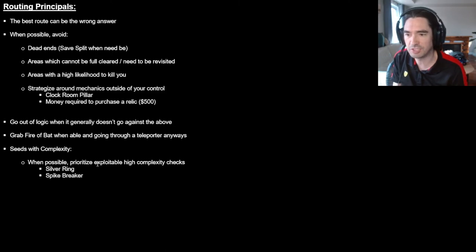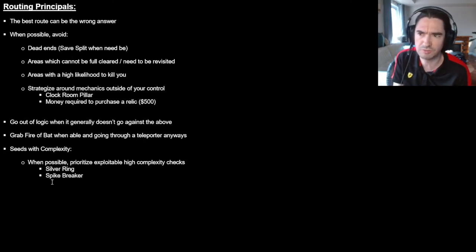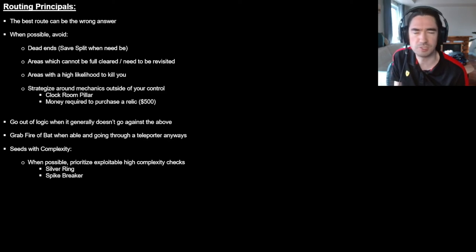With seeds and complexity, you ideally want to get the last Vlad as soon as you can and avoid doing fetch quests, even if you don't have all four. With complexity, we want to prioritize higher complexity checks, especially exploitable ones — that's Silver Ring and Spike Breaker. Prioritize those when you're able to and hopefully avoid fetch quests later. These are my general principles. If you're avoiding these pitfalls as best as possible, you're probably doing a good job.